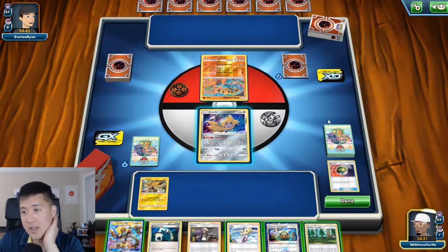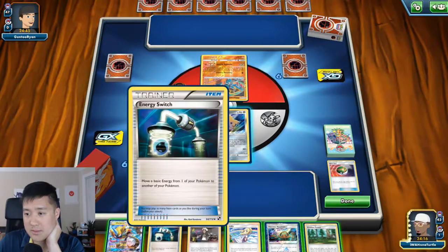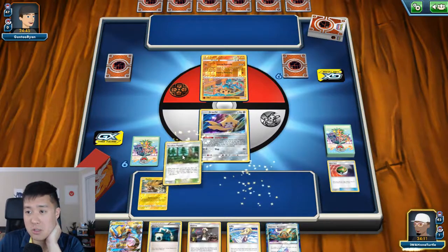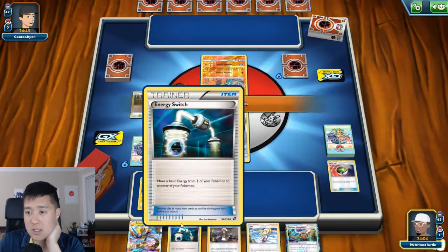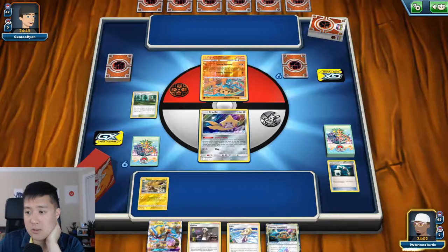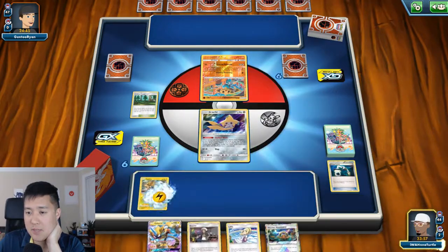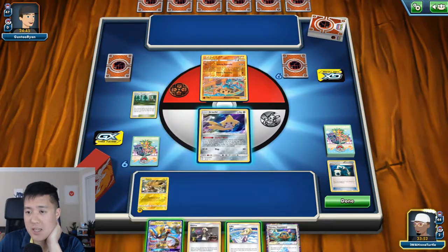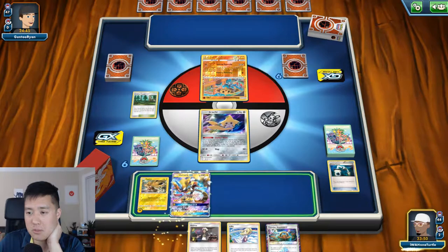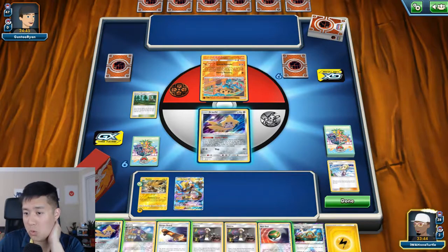I'm not sure how many energies they run, but if we're running a lot of Zapdos we're not going to need the energy switch. Let's use this Viridian Forest, take this guy out, grab one of these - just thin the deck. We do have the Thunder Mountain but we're going to save that. I'm going to bench this so I get an extra card for Lillie, and I'll need to retreat with Zapdos so I'll play it down before I play Lillie.